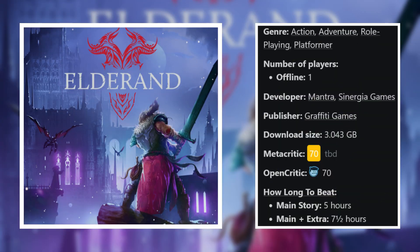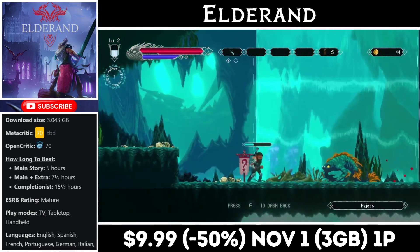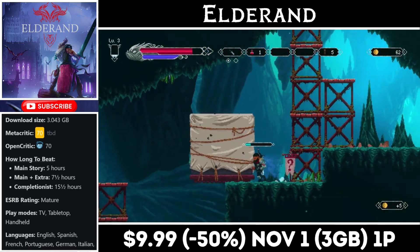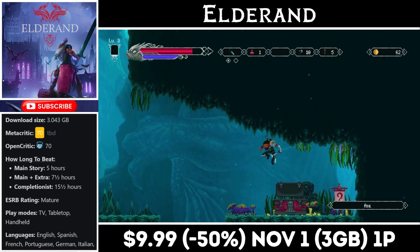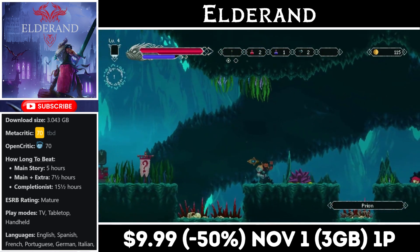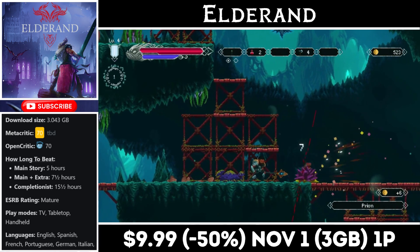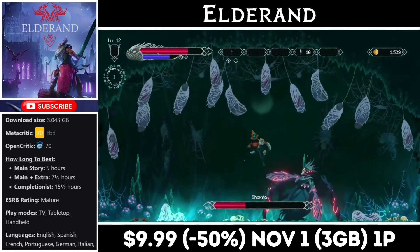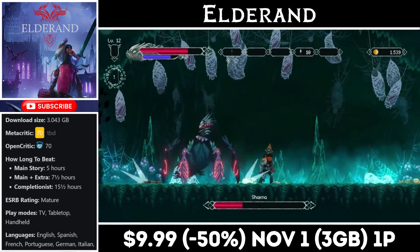Eldoran is a single player 2D action platformer with heavy RPG mechanics, from Graffiti Games. It offers an incredibly tough challenge — even the most basic enemies can be deadly, and it requires some grinding to level up and handle tougher ones from the very start. You do have a wide variety of weapons and there's plenty of enemy variation and set changes to keep things feeling fresh, but it is a pretty tough game. If you're up for it, it's currently on sale for just $9.99, marked down to half price, with the deal ending on the 1st. You'll need about 3GB for the install.